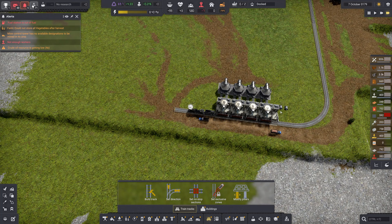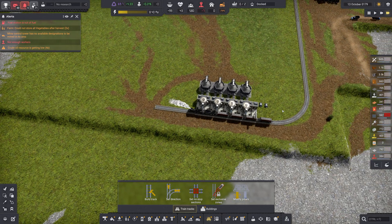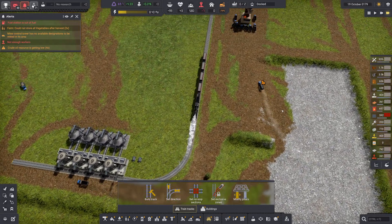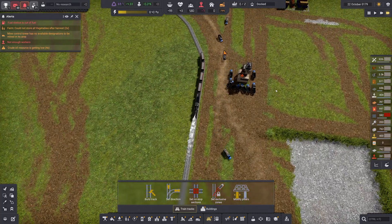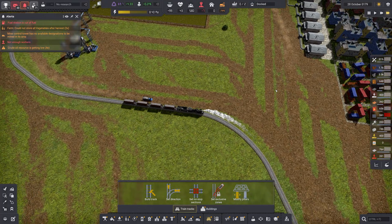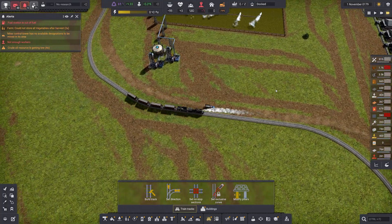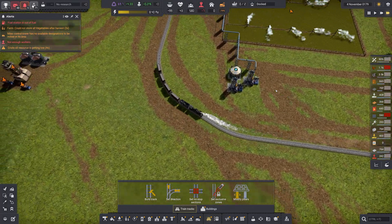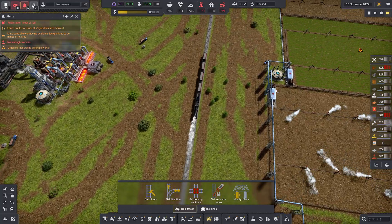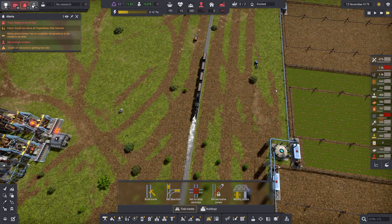I've just got a simple little setup here with rocks, moving them back and forth from one side of the map to the other. You'll see now I've just loaded and now I'm taking it across and getting it to unload. There are a few things it took me a while to figure out. If you're stuck, maybe this will speed things up for you.